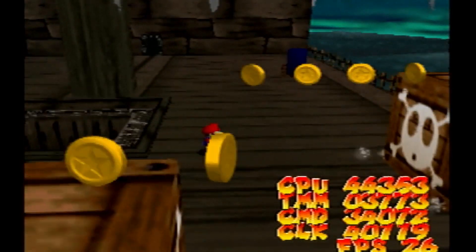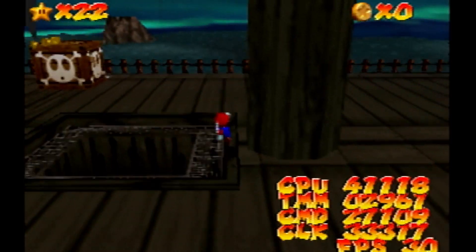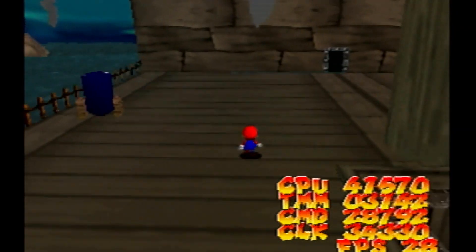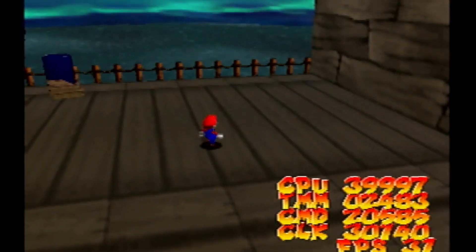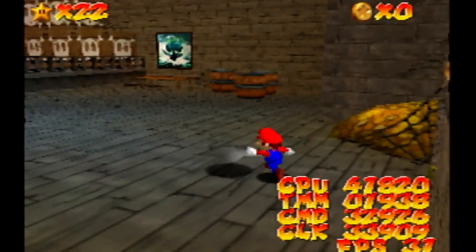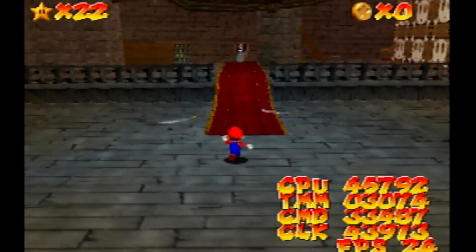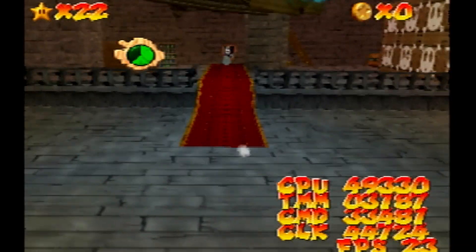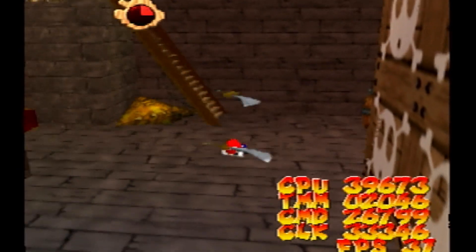Right now you can see this area is 25 FPS, and we've got a bunch of different displays. 25 looks like garbage, but that's just what you guys see. I know we're going to be adding multi-threading, so I'm looking at the CMD display. If that one's below 33,000, that means we'll get full FPS — which means performance is going to increase. So that barrier was full FPS, and this one here is easily full FPS too. It says 25, but don't worry about it — I know it will be more.